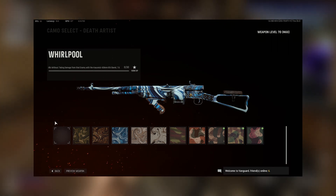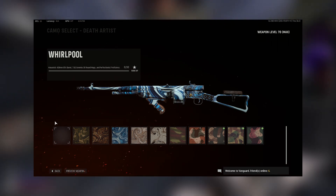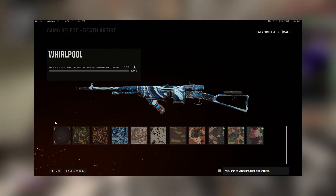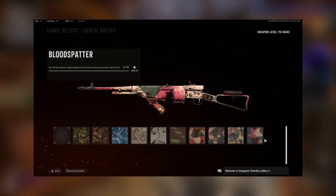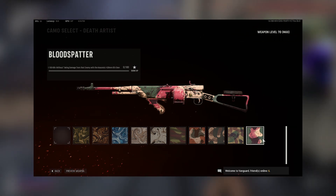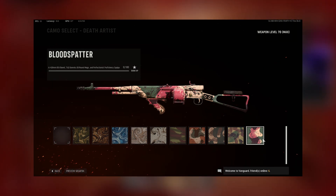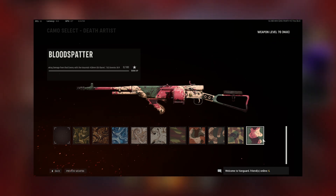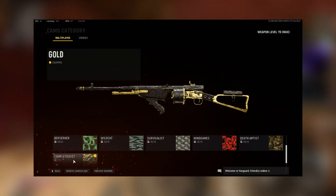And then lastly, we have Death Artist. This one's going to be 100 kills without taking damage from the enemy that's shooting at you, with the Krosnick 428 mil barrel, the 7.62 Gorenko 30 round mags, and the Perfectionist Proficiency. This one was so satisfying because the attachments you have to use actually make the gun have no recoil — it is wonderful. I like using this gun in hardcore specifically because it's one shot to the head, but around two to three to the body. Overall, it isn't too bad. We finally got it gold.